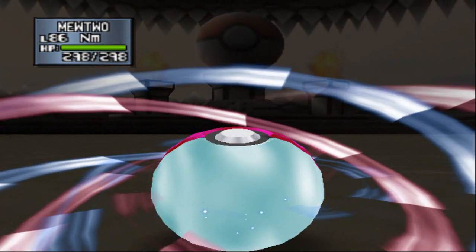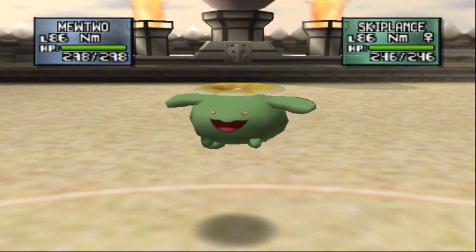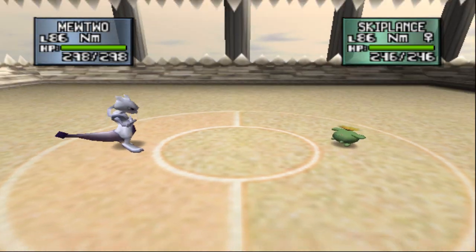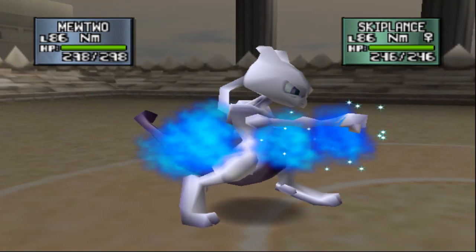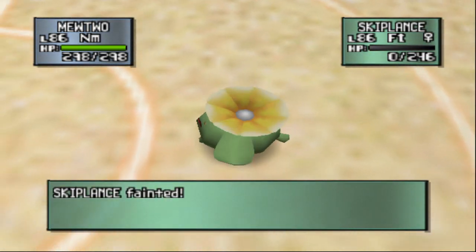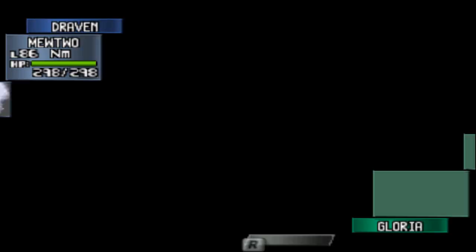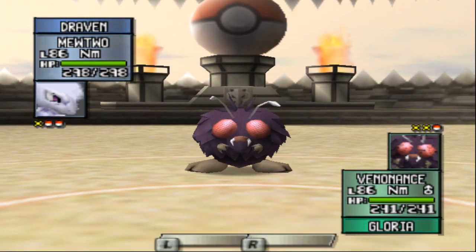Mewtwo ready to kick some ass. Let's go for a Psychic attack just because we want to overkill. Frieza, let's go - Super Dark Kamehameha tank. And there goes Clefairy - that is an overkill! When someone pisses me off, I go for the overkill. Here comes another Pokemon - hopefully it's a Poison type. Nope, it's Skiploom. But we do have a good move for this guy. There is an Ice Punch for the win. And a Venonat is coming out - let's go ahead and finish this guy off with an Ice Punch.